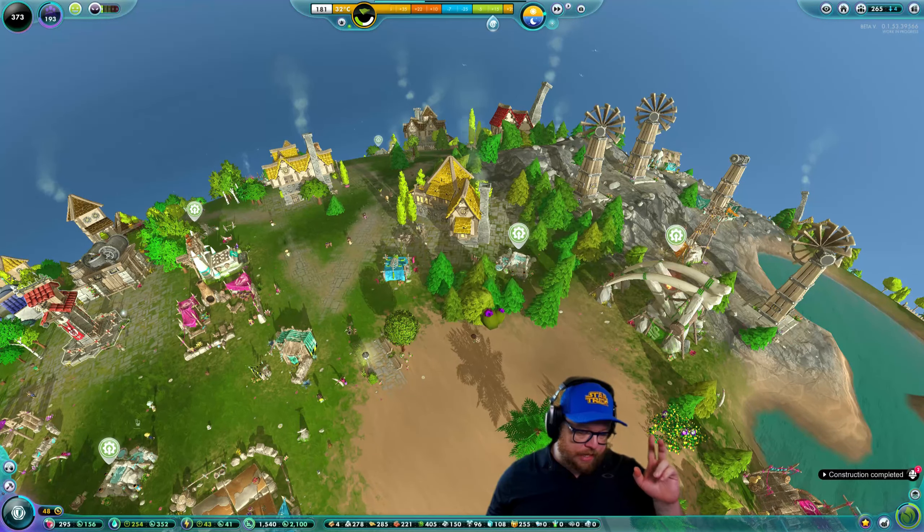We have iron deposits out here — 500 capacity, and mountains are difficult to build on. But look — we can get 1,500 from this one, and we are absolutely doing that. So we've just killed two birds with one stone.